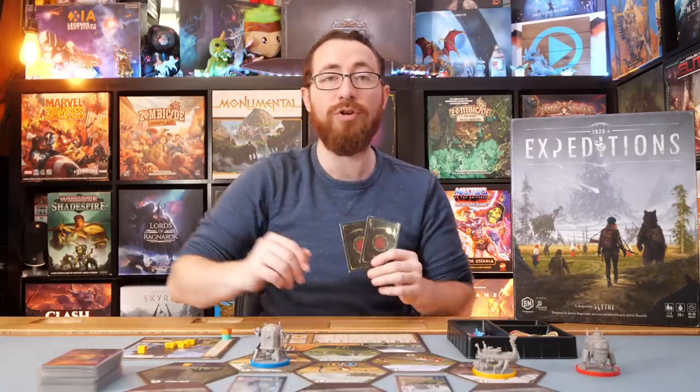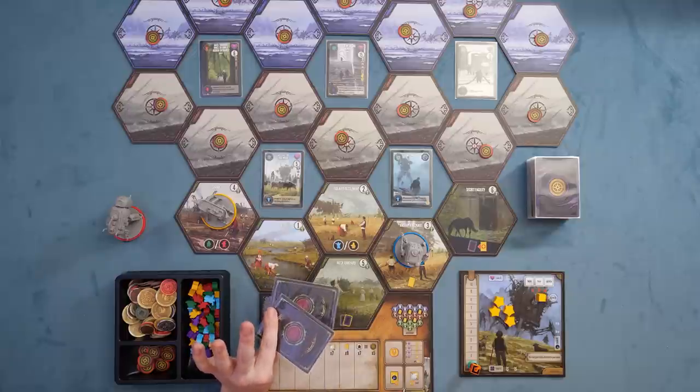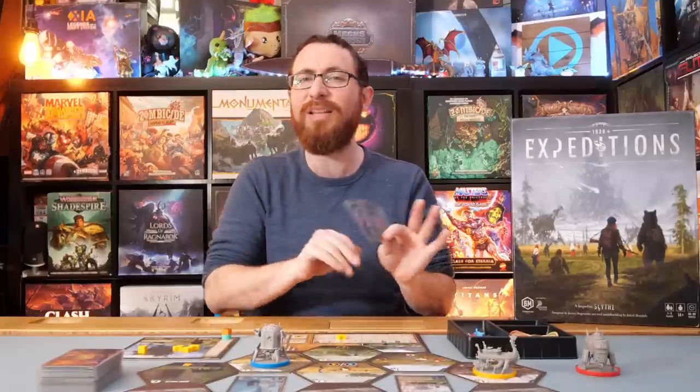Game end is triggered when four things are accomplished. Players are going to have four stars, and you use those stars to accomplish certain things. For example, you start with two cards in your hand. Once you get to eight cards, you can take a star and place it. There's more of a process to doing that, but if you have eight cards, you can accomplish that goal.